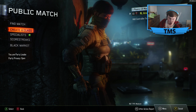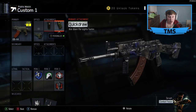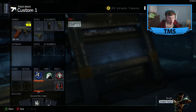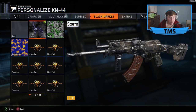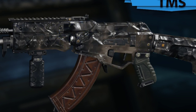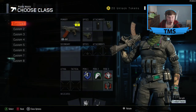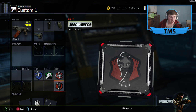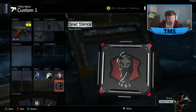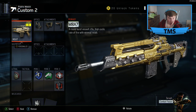This looks pretty good, so I thought I'd show you my classes on my KD. My first class is the KN44 with the grip, quick draw, and stock. I've been playing a lot of hardcore so I don't really use this much, but I've got a really smart camouflage — I don't know if you can see it, but it moves. I've been using Ghost, Tracker, and Awareness because I've got an absolutely beast headset so I can hear every single footstep.